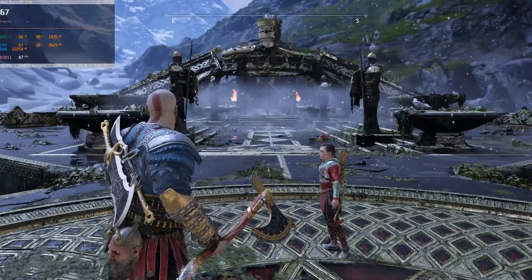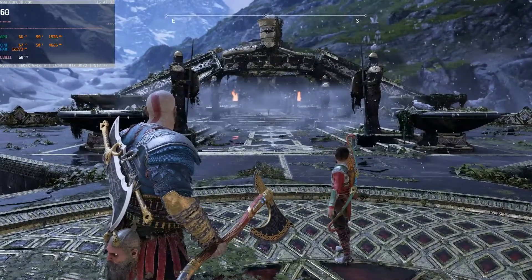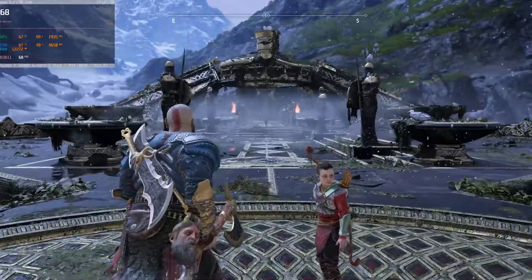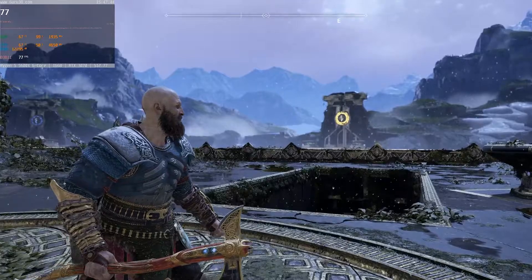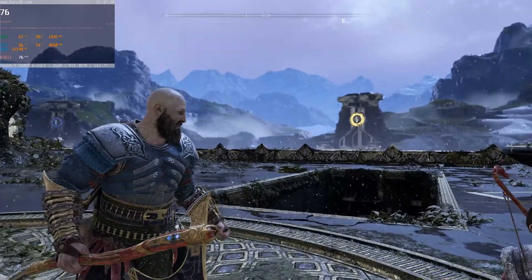This right here is native 1440p with an RTX 3070 and a Ryzen 5 5600x CPU at the high preset. We're getting about 69 to 70 fps. If you look out into a distance area with stuff that's far away, you can get a couple more fps, but yeah, this is native.